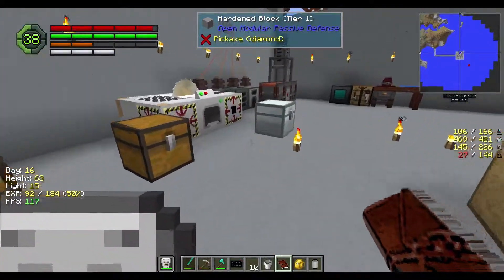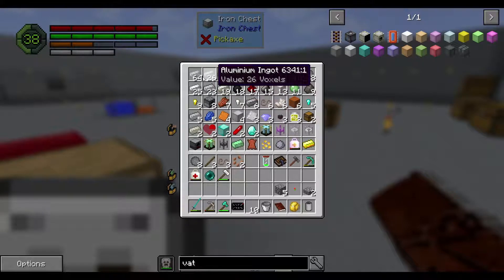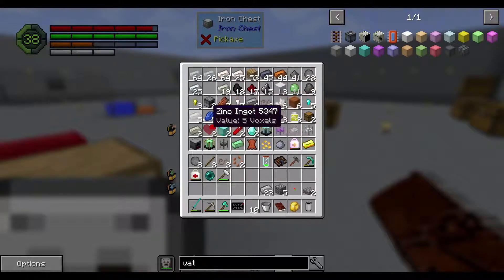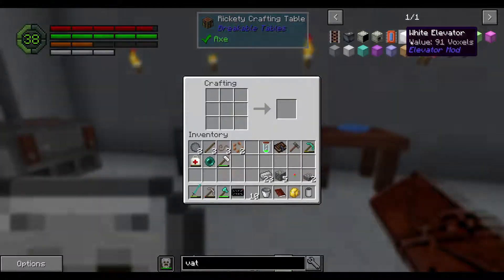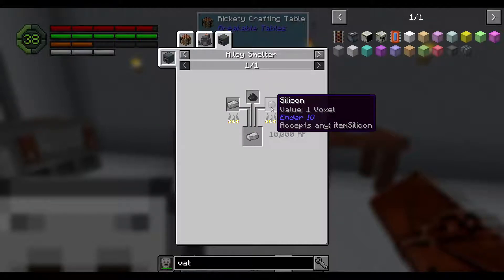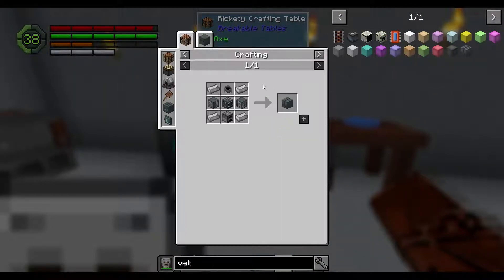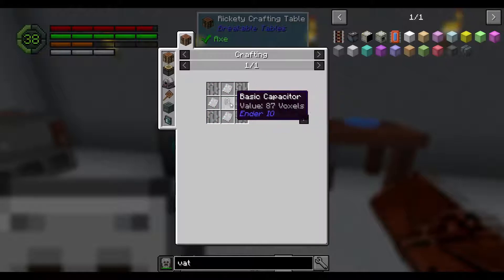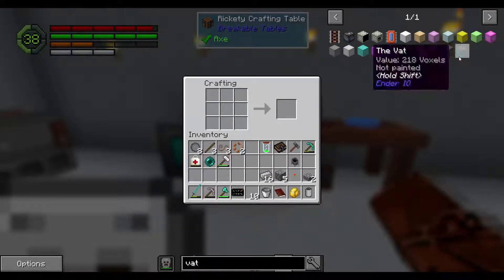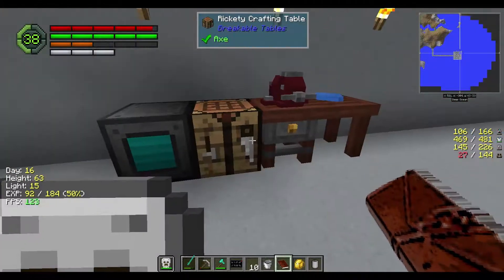To make the vat we need electrical steel from an alloy smelter. I'm not so sure about how to get silicon — oh, we just compress sand. That's really easy. So first things first, we'll do a cauldron. Penny, please stop. I'm going to pause the recording here and get my cat out of this room. Okay, we're back. I put her out — who knows till she'll come meowing again. So we got the cauldron, and we need a fluid tank.